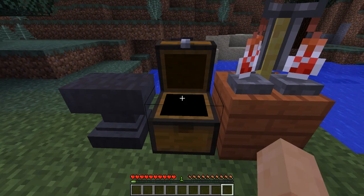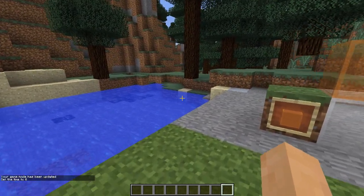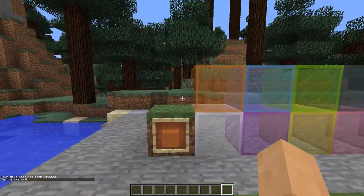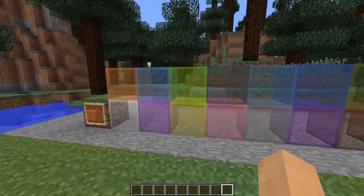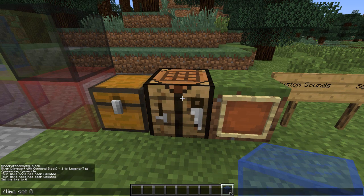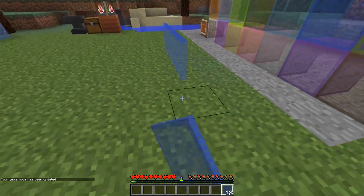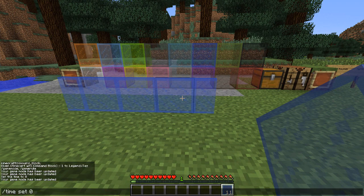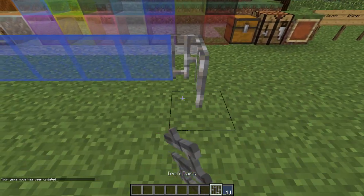Moving on to what I think are some of the best blocks in the update — stained glass. This has been highly, highly requested. Every single colored dye is represented, and light still travels through them. Crafting them is just as you'd expect: you do the regular glass in an eight-block formation and put any dye you want in the middle, and that crafts your stained glass. From there, if you have stained glass you can make stained glass panes using the regular pane recipe with your stained glass. One minor thing: iron bars can now connect with glass panes, which might be really cool for some of your builds.